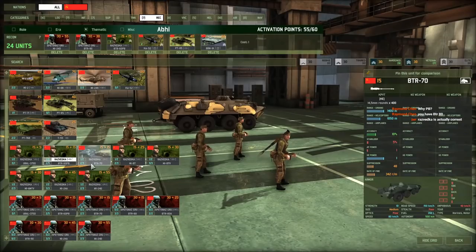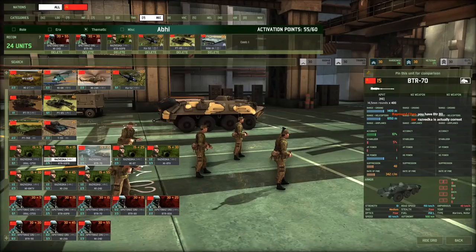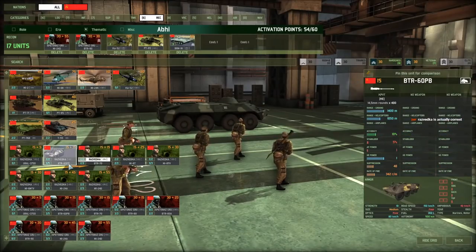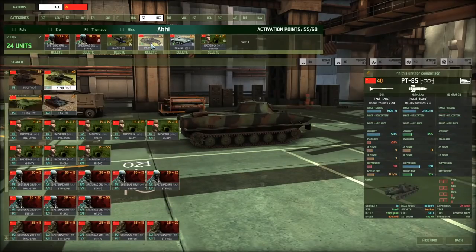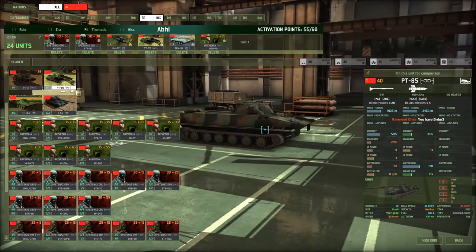Why the BTR-60PB for recon? Because it's cheapest. The BTR-70 is slightly better — it doesn't really matter that much, but you should arguably take the BTR-70 for this, especially if availability is the same. The PT-85 — I probably would not use this thing. It's very fragile, its gun is not good, and its ATGM is only going to give its position away.